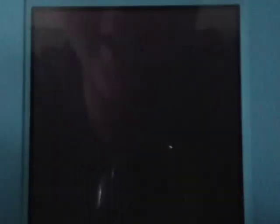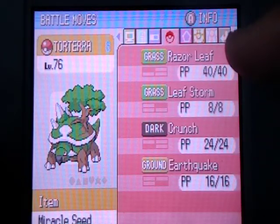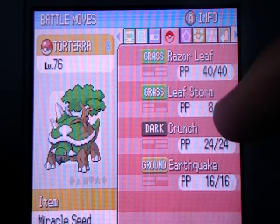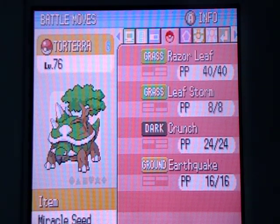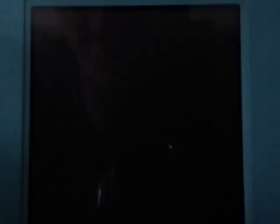You also need a Pokemon that has high PP, or power points. Here I have my Torterra — it has Razor Leaf at 40, Crunch at 24, and Earthquake at 16, making a total of around 62. Just get a Pokemon with high power points.